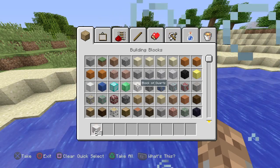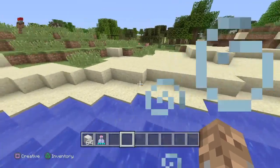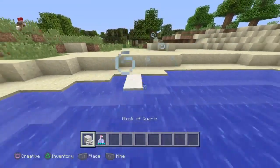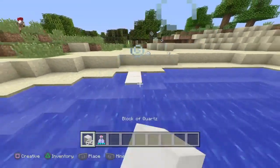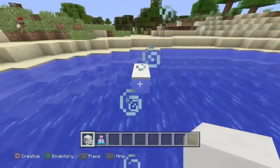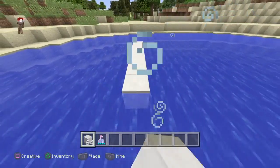What you're going to need is some quartz blocks. If you want to get a splash swiftness potion, go and do that — it'll help you build faster. Now you just want to build out to where you're going to build. I'm going to build here.